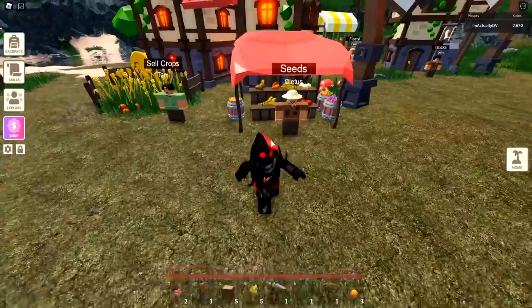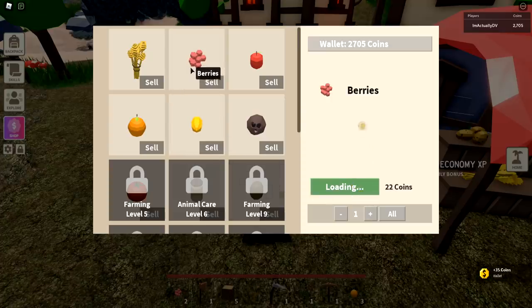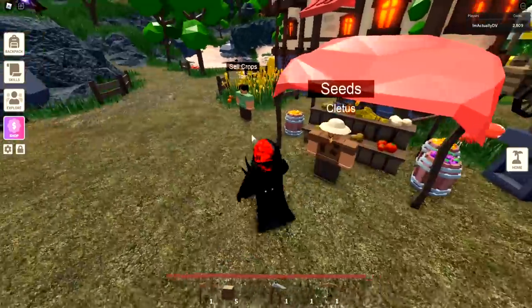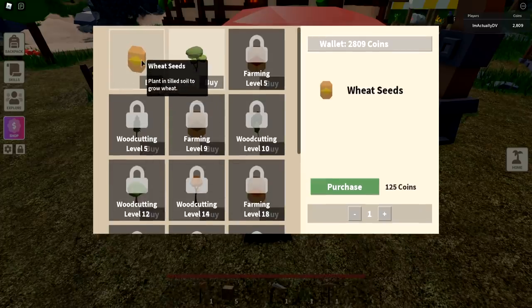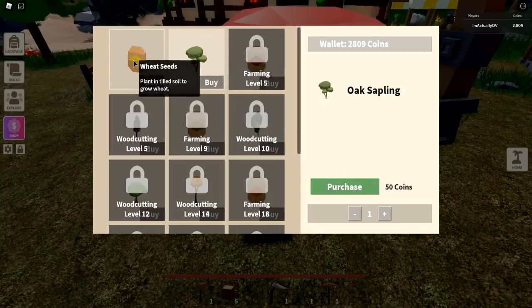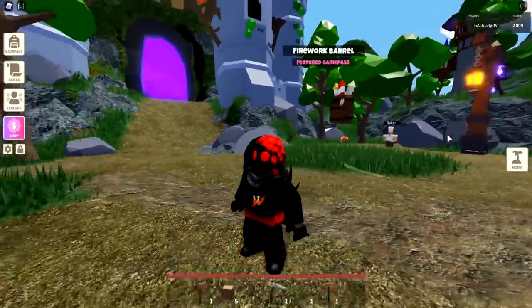Right here you can see seeds and sell crops. This is pretty much the main two things you're going to be doing as a brand new player. You're going to come over to Tom and click on the wheat you just harvested and sell it - that's only going to give me 35 coins. You can also sell your berries, or save them for healing if you're adventuring. We also harvested the orange, which gives 20 coins each. Over here is Cletus who has seeds - most seeds are locked because you need a particular level. You can get free seeds by just harvesting over and over.